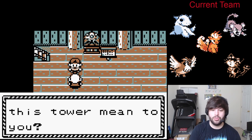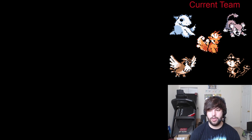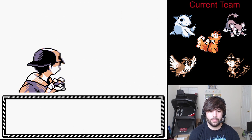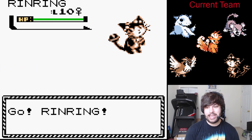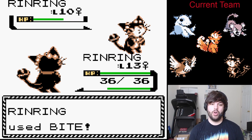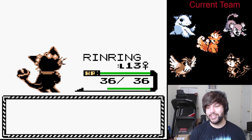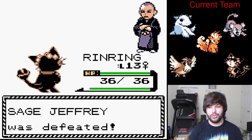"Please continue." Mainly because I don't have a choice. "What does climbing this tower mean to me?" I'm not sure — to be completely honest with you, I am not sure. Sage Jeffrey sent out RinRing. We're going to easily KO this — we have the advantage. Now, this thing does have Bite, but if we can flinch it or get a crit... this game is too good to me.